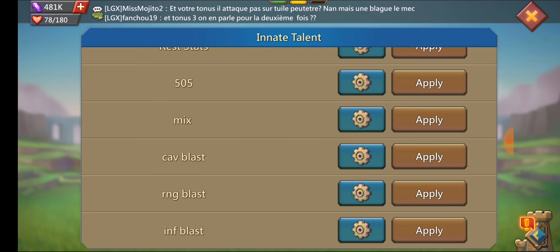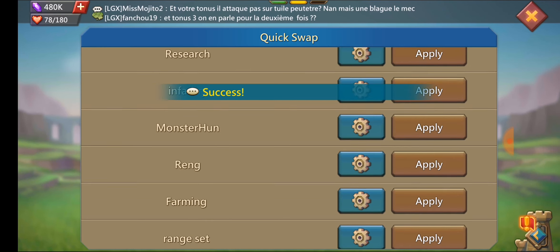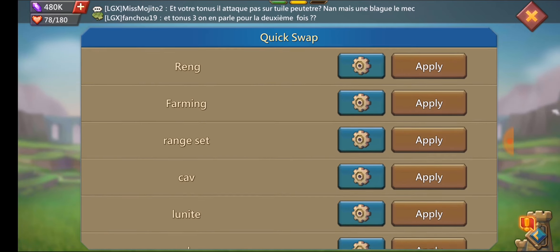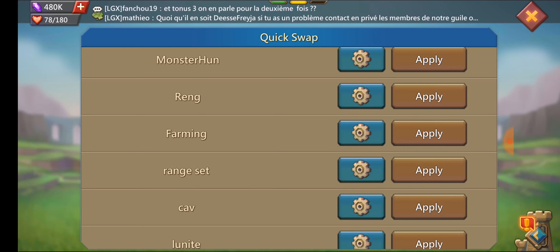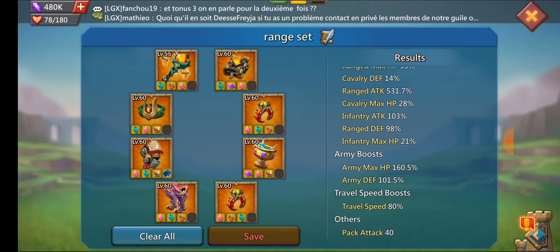We'll take a look at his range next. He's got 531% in his range gear — not quite as high as his infantry, but still really good. He's got 95% range HP and then 160% army HP, so a little bit lower HP and a little bit lower attack. His infantry obviously has three cups in it; he only has one cup in his range.